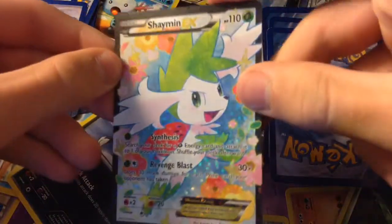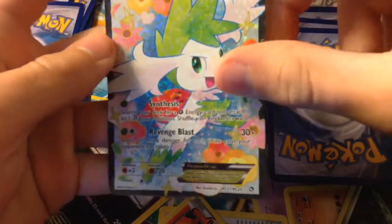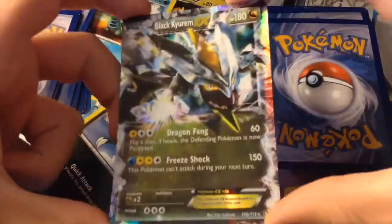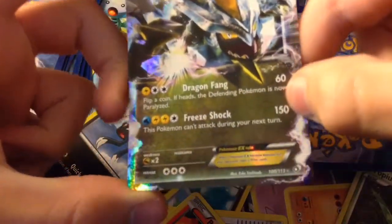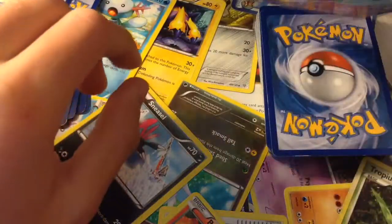Here is a Shaman EX — very similar to Meloetta, except with different nice looking art. It knows Revenge Blast and Synthesis. I used to have a Shaman in Omega Ruby but I traded it away. And here is Black Kyurem X that knows Freeze Shock and Dragon Fang. It could go up to 150 damage, except it can't attack during your next turn — so pretty much it's like Hyper Beam.